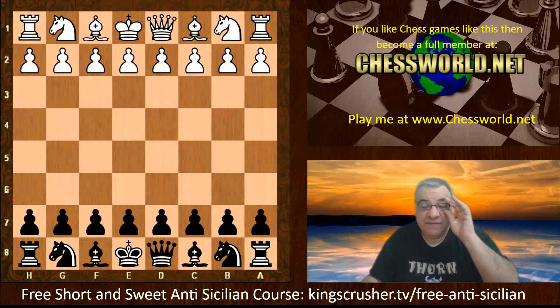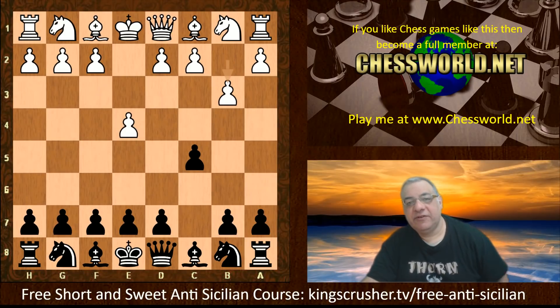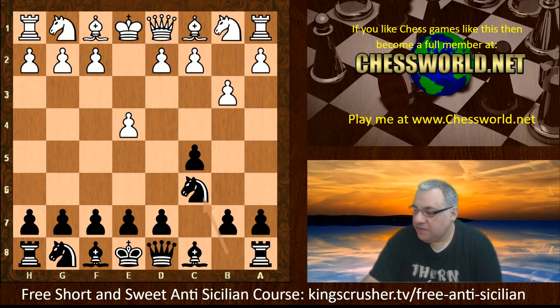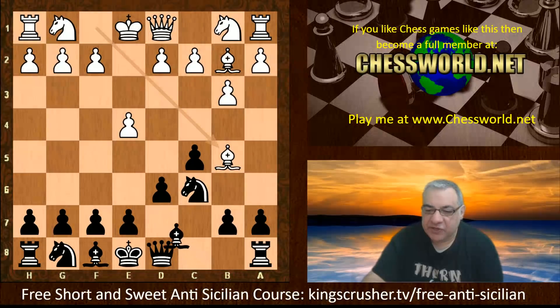Let's have a look at another example game with the Anti-Sicilian theme: Stockfish 11 against Lila ID, one of the latest Lila IDs. So e4 from Stockfish 11. The opening book gives the Snyder variation again. We have Knight c6 as the recommendation from this free short-and-sweet Anti-Sicilian course. So Bishop b2, d6, Bishop b5, and now Bishop d7 — this is the end of the book.